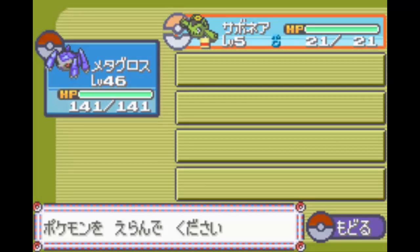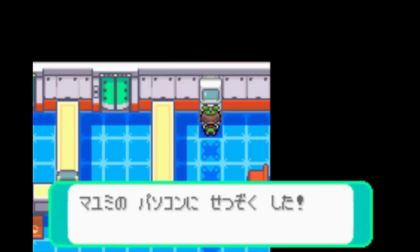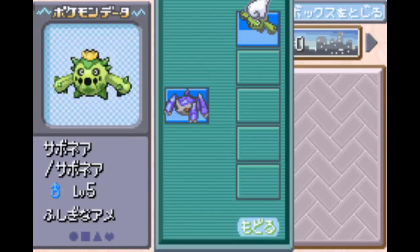This Cacnea here is just holding an item — it's nothing special. It just happens to be the Pokemon I picked to clone, so he's holding a rare candy. You're going to deposit him into the PC, whoever you chose to do this glitch with.